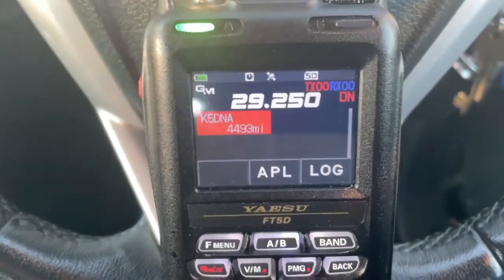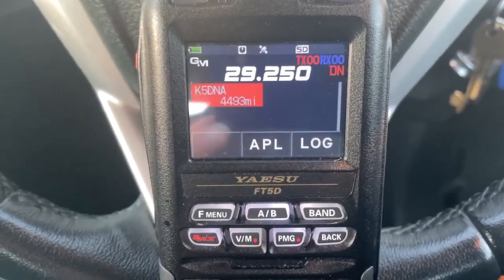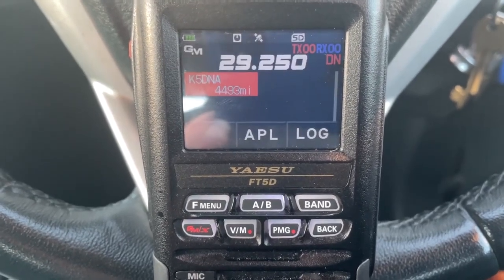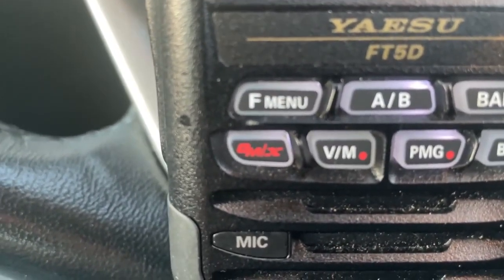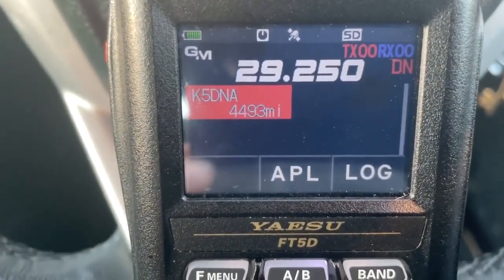I'm picking up their beacon on 10 metres C4FM. All I've done is go into the VFO — I'm on 29.250, DN mode. You press the group monitor button in the bottom left, and it shows all the stations that are keying up on this frequency.